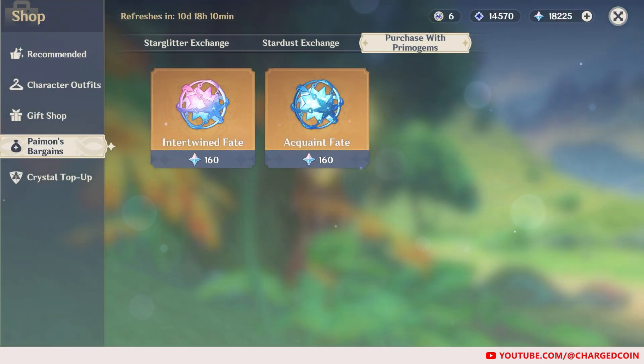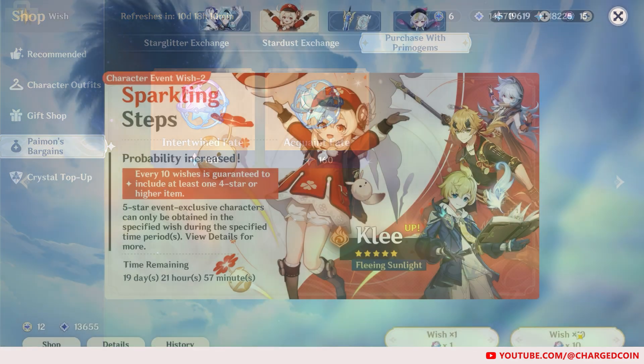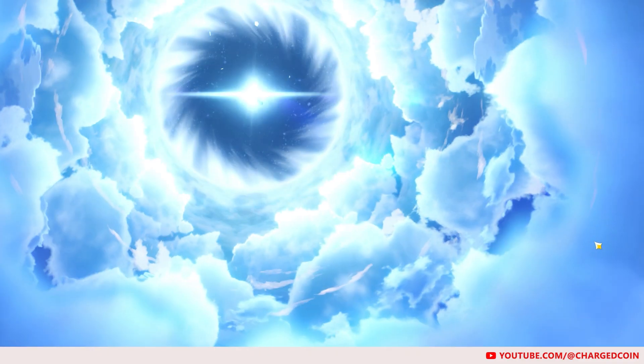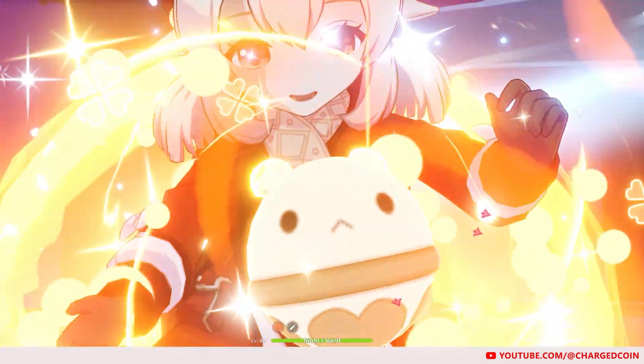As such, resource management — in this case for Primogems — is very important. Because of that, we're often contemplating if we should pull for a character or not. If we pull for the character now, do we have enough Primogems for the next character? And if I don't pull for this character, will I lose out?